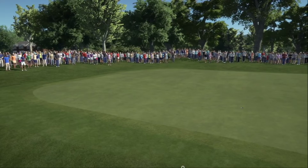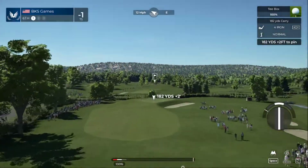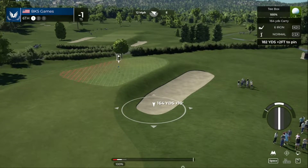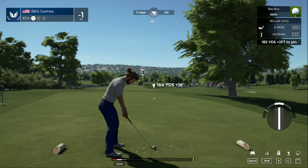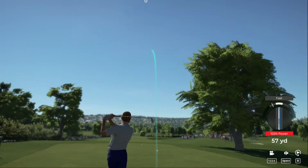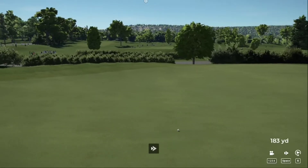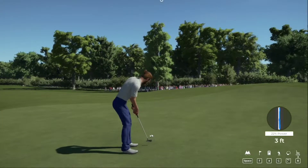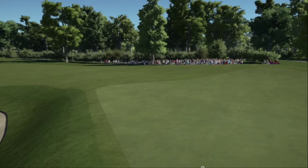Just trying to cruise along here, only one under for the day. 182 yard par three, slightly downhill but downwind. Let's try this with a little bit extra on it — 102% hit, it's heading left. Slope of the green helped out a lot, oh yeah, that's going to do just nicely. Moving forward, we'll tap it in. Alright, you're sitting right at two under for the moment.